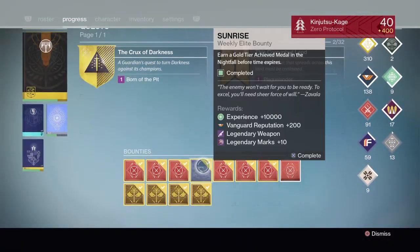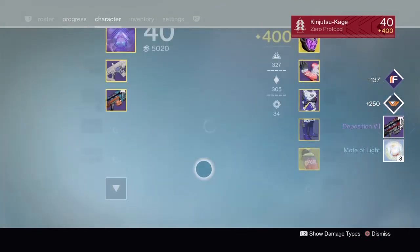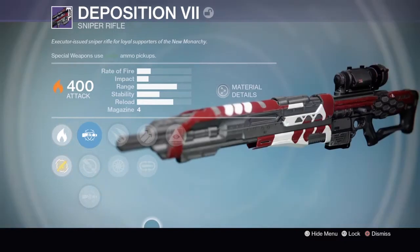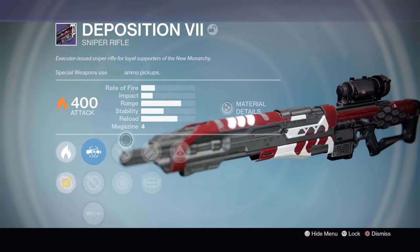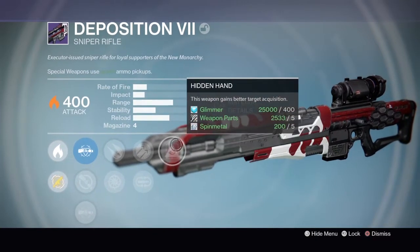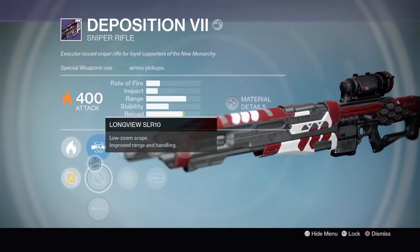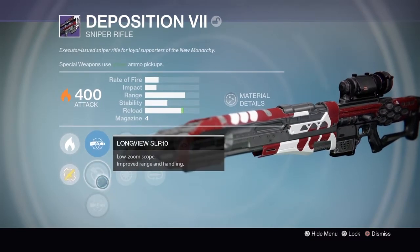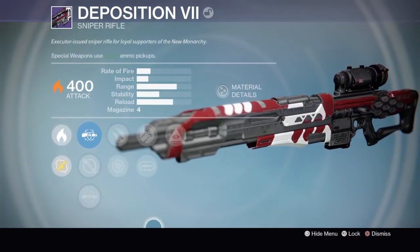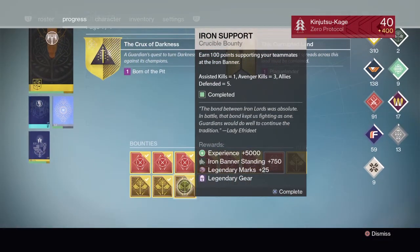Next up is the sunrise bounty — the Disposition 7 sniper rifle, a New Monarchy sniper. Comes with Long View, Explosive Rounds, Snapshot, Hammer Forged, Mullion, Hidden Hand, and Feather Mag. Long view might be okay, I kind of like the Wild Hawk, but otherwise I'm probably not going to do much with this sniper. Let's go with the iron banner bounties — armor first.